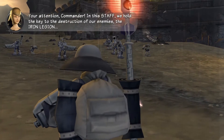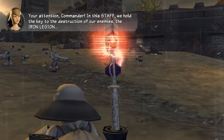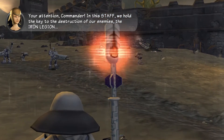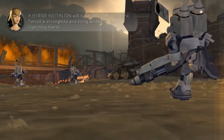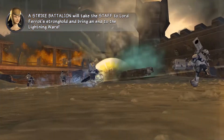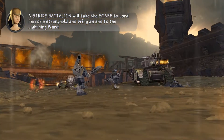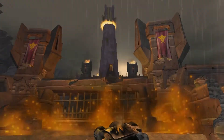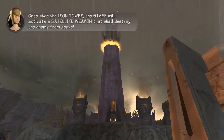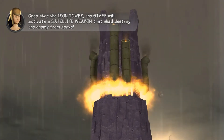Your attention, Commander. In this staff, we hold the key to the destruction of our enemies, the Iron Legion. A strike battalion will take the staff to Lord Feralak's stronghold and bring an end to the lightning walls. Once atop the Iron Tower, the staff will activate the satellite weapon and shall destroy the enemy from above.